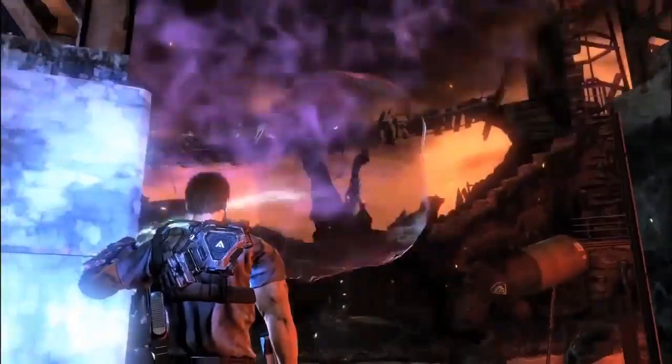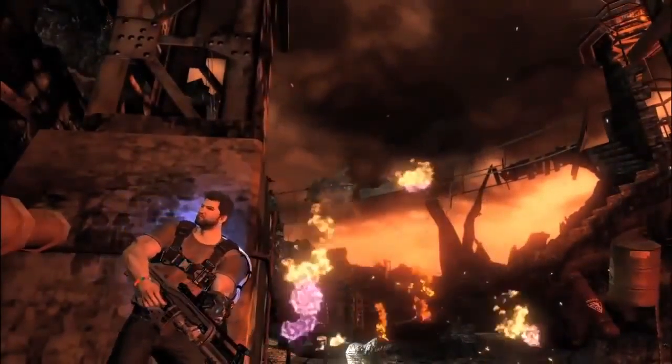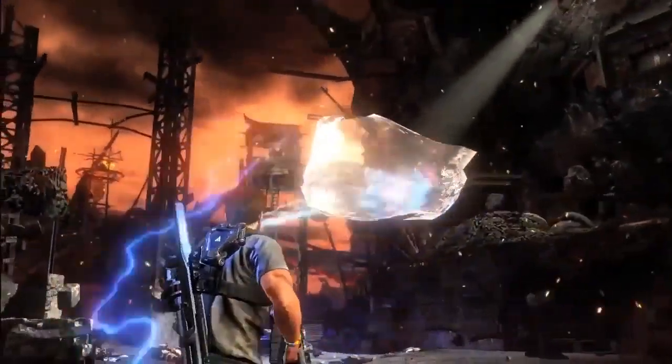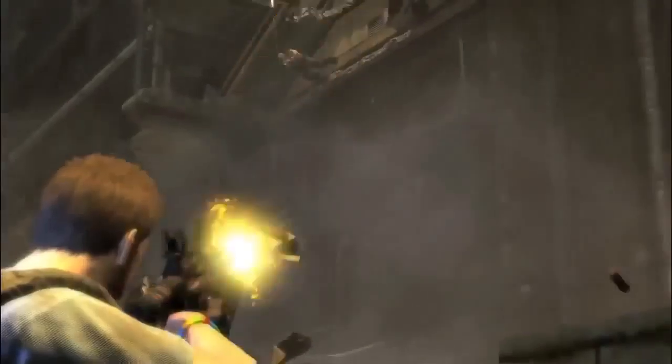Here's another really cool thing: the destructive environments included in the world of Inversion. For example, there might be a sniper tower. Instead of trying to take them out traditionally with your gun, you can look around your environment and use your Gravelink device to pick up various objects. Try throwing any of these objects at the tower and you might be able to bring the entire structure down and make the battle a lot easier.